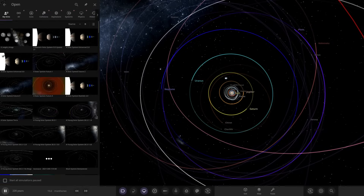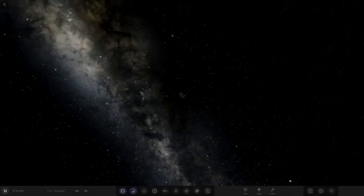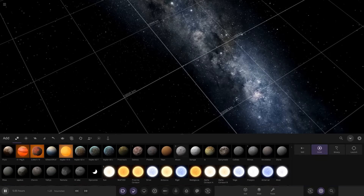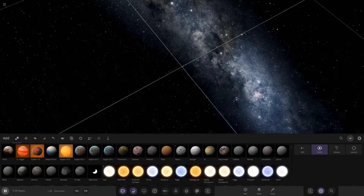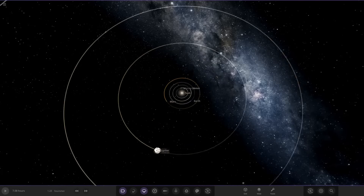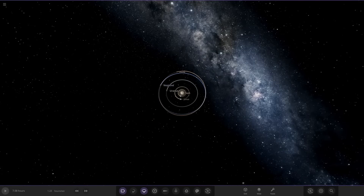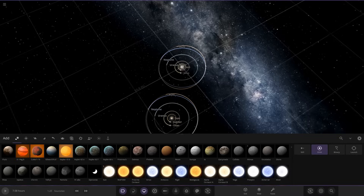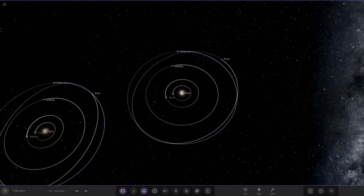Let's start a new simulation. We'll place a sun right there — that should set up all the orbits perfectly with the whole solar system plus Pluto. Then we simply place a second one so the orbits are about to merge.